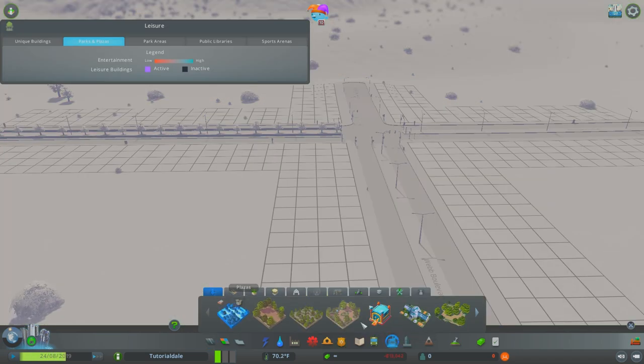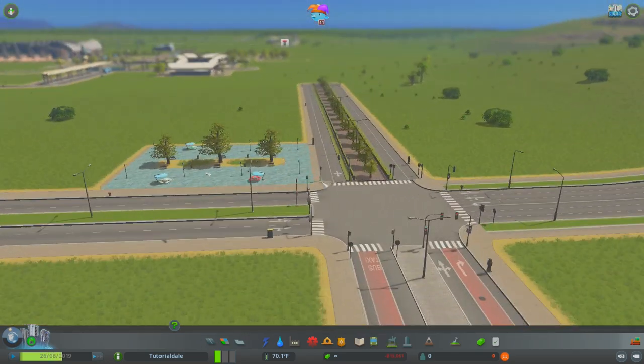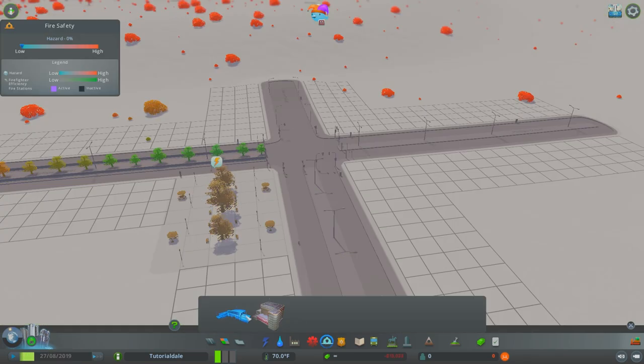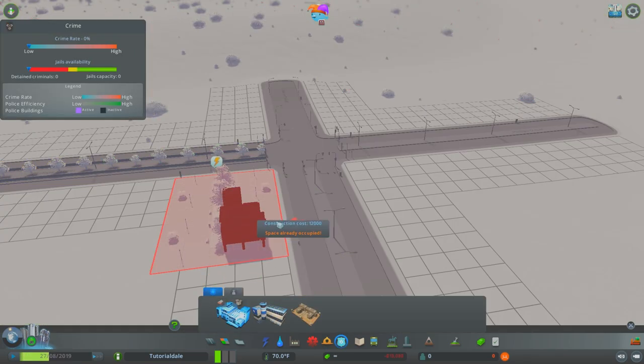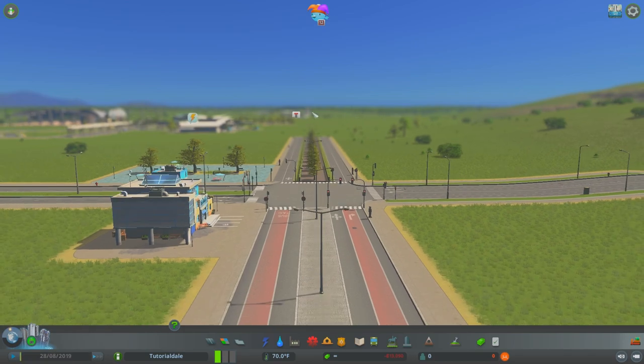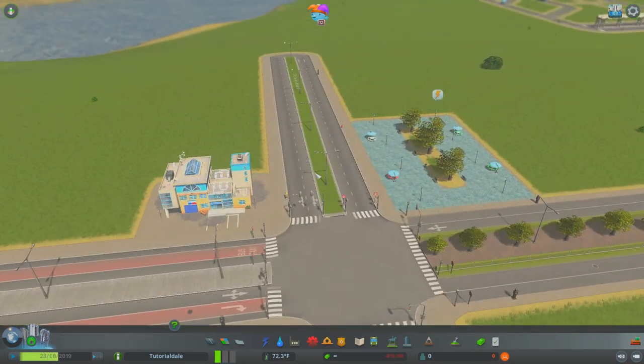Next we're going to go into our decoration stuff and grab a plaza. It's up to you which one you use - you can even go for the basketball court or a standard park. Just make sure you don't use something too big because it's going to take away from the general aesthetic of our low-key downtown. The plaza is going to sit right on the corner of the street. Then on the other side of the road we're going to grab our police station and put it out on the main road - make sure it's facing the main road so the police can have easy access onto the highway.